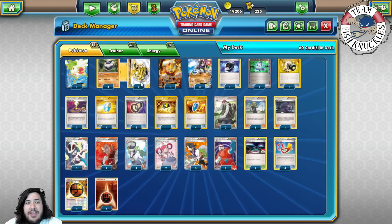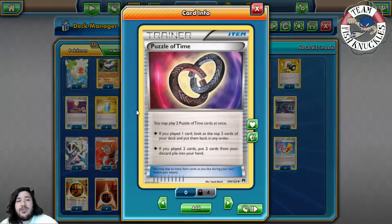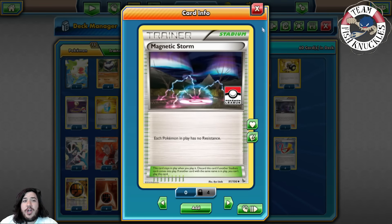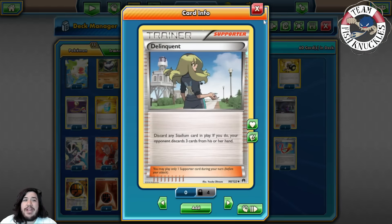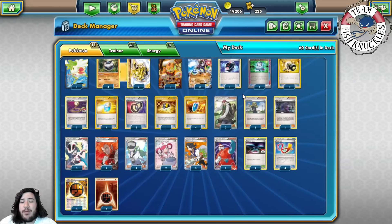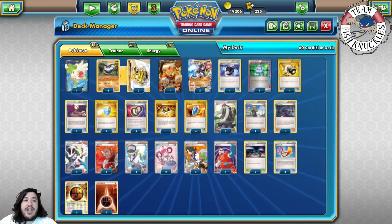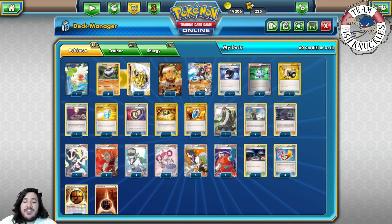Korrina helps search out Fighting Pokémon and Carbinks — you can search out Max Potion. Puzzle of Time lets you reuse any two cards in your discard pile. Hex Maniac is talked about a little bit. Magnetic Storm removes the Fighting resistance, and it also helps with Delinquent because you need a stadium card to play it. Focus Sash on Carbink, Zygarde, and Landorus so they don't get knocked out immediately. The whole deck is based around keeping Carbink alive forever through Focus Sash, Max Potions, Pokémon Center Lady, and AZ, then using Landorus and Zygarde to knock out EX Pokémon like Eviolite Evolutions and Volcanion.